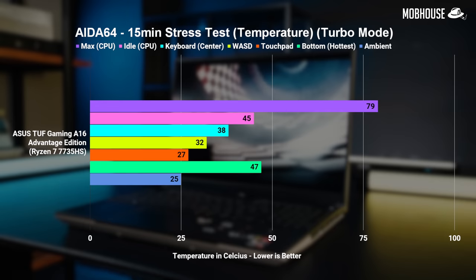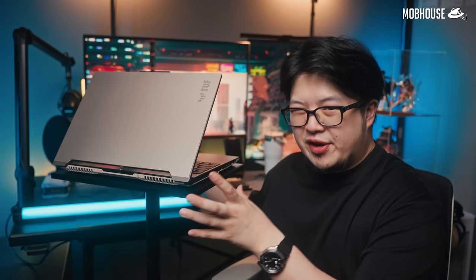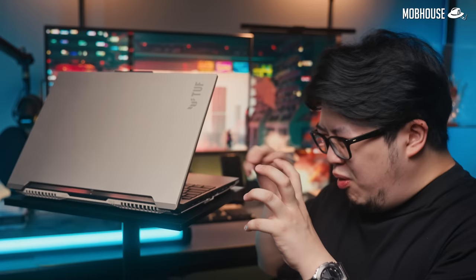Let's talk about temps and noise. The thermal design of the TUF A16 comes with six heat pipes and two fans and handles thermal loads decently. For everyday use it doesn't get too warm, but it does heat up quite a bit during longer gaming sessions or heavy tasks like 3D rendering and video rendering. If you're working or gaming with this laptop on your lap a lot, you're going to have a pretty hot time. That said, I was impressed with how quiet it stayed regardless of the profile — it's almost silent half the time. When you buy the TUF A16 in Malaysia, you also get a free TUF backpack and a free 100W Type-C charger.